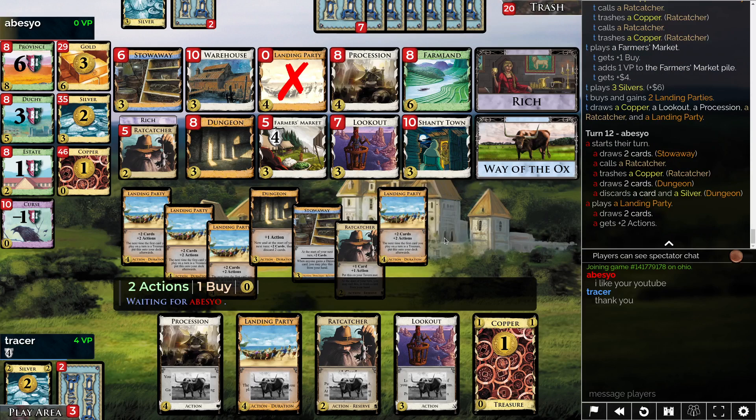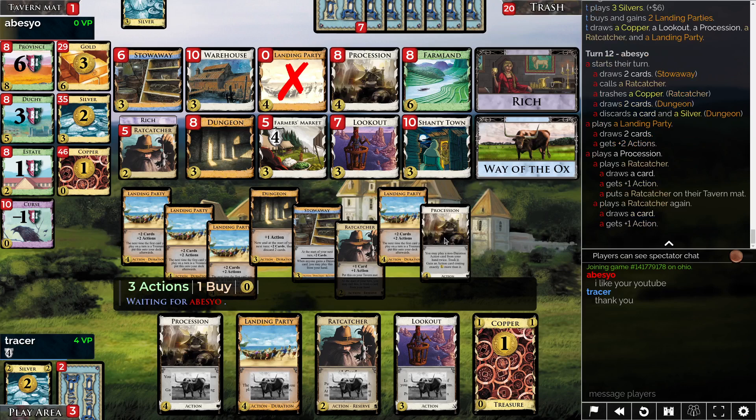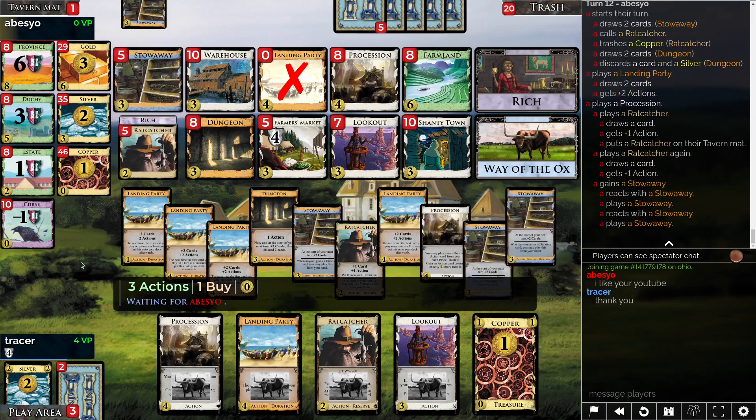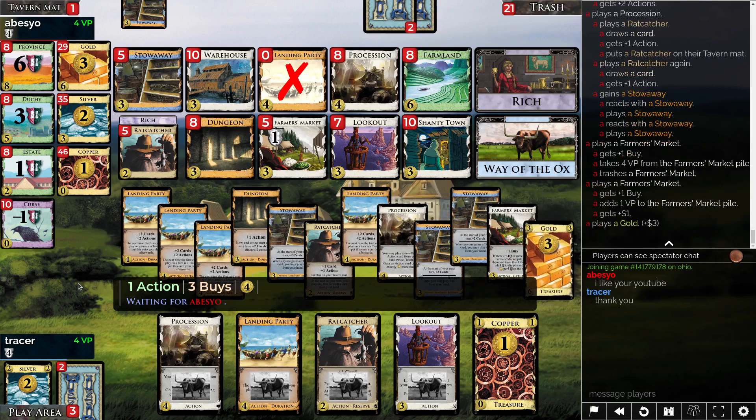I don't know what the end of this game looks like. I guess we're actually not that far from an end, maybe. I can see Farmer's Market potentially piling somewhat quickly here. This will be a turn where we get both the Stowaway and the Dungeon out — which should give us decent payout on the Landing Party topdecking turn. I'm not actually terribly confident in that prediction.